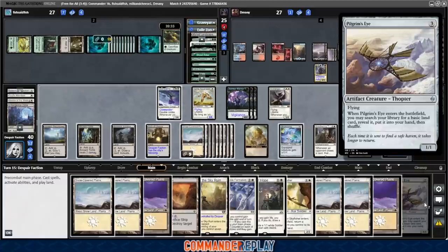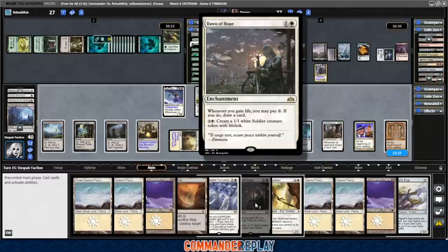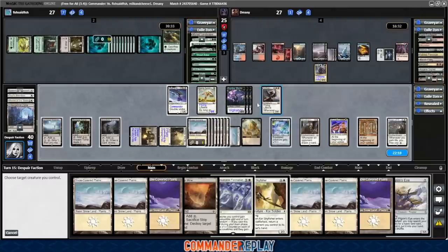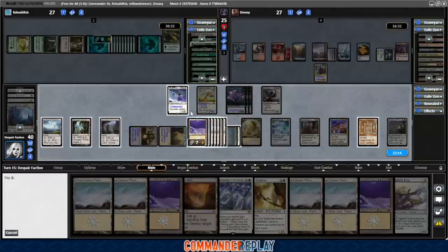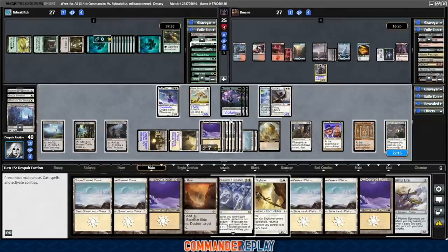Won the flip. Pilgrim's Eye — this is search for a basic land, Skullclamp fodder. Play the Emeria. Dawn of Hope: whenever you gain life, you may pay 2 to draw a card — we'll get that into play. Put the Skullclamp on the Archangel of Thune. Actually, probably better on our commander because Double Strike. Let's check that damage — that's 6, 12, 24. Yeah, this should kill Fish. Swing into Fish.